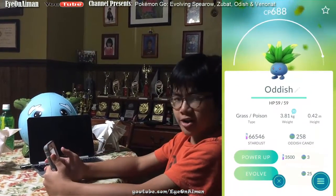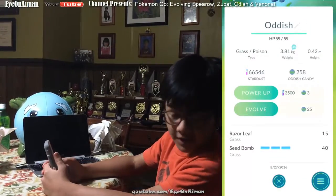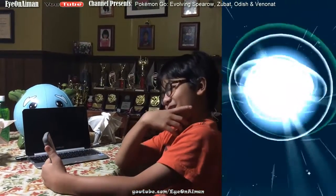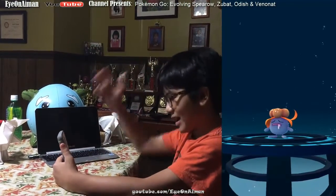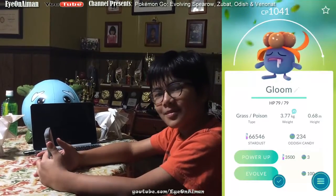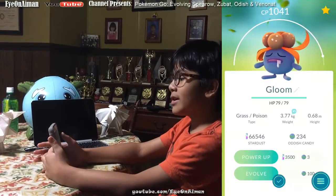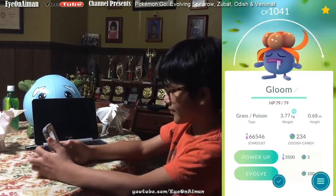Where we left off: we're going to evolve this Oddish, which is 688 CP. We have 258 Oddish candies. If we evolve him with 25 candies, we get Gloom. Gloom looks like — actually, I forgot what Gloom was based off of. He has this puffed head on top, he looks like a person who has crazy hair after going to sleep. After evolving the 688 Oddish, we got a CP 1041 Gloom — that's a 2.25 multiplier, which is pretty good.